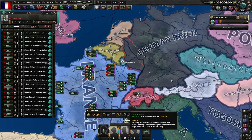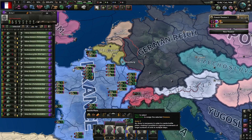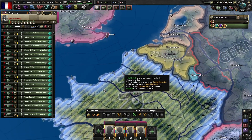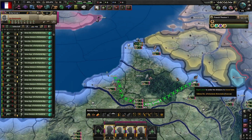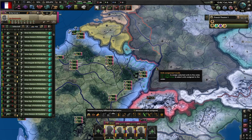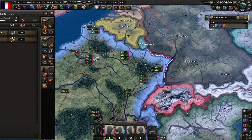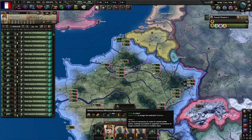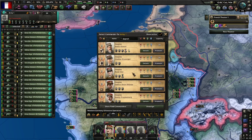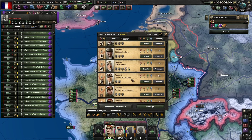All you need are these three little armies. The plan is to stick a fallback line here because that will come into play in a bit. Stick the rest of your boys on the army there — sort out your generals and stuff — and then just wait for the in-game event that lets you declare war on Germany.